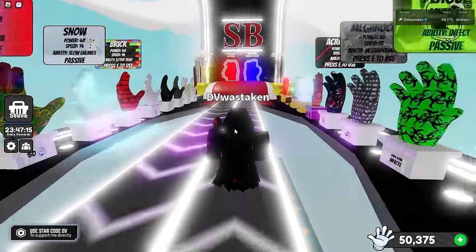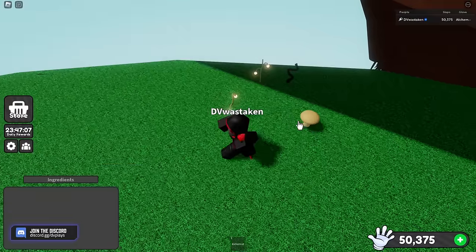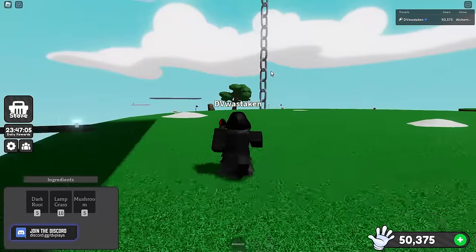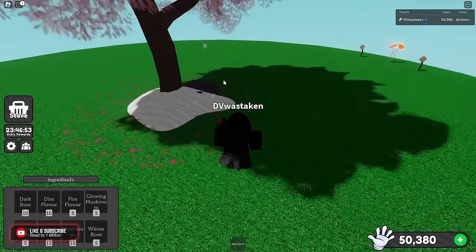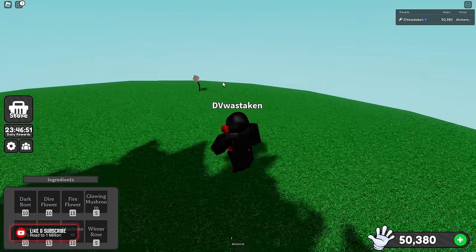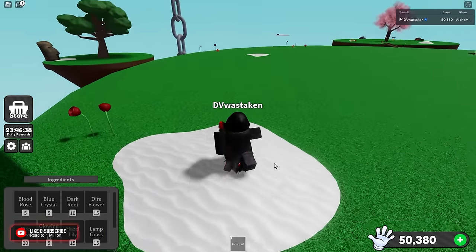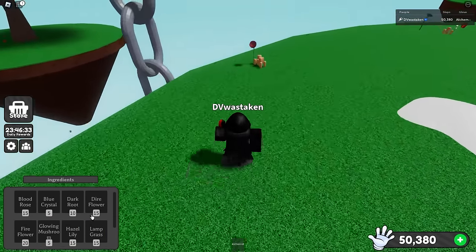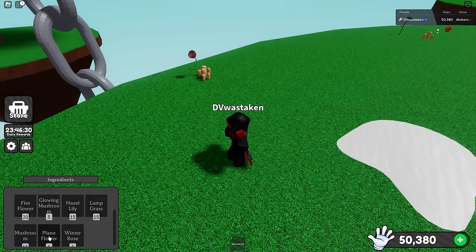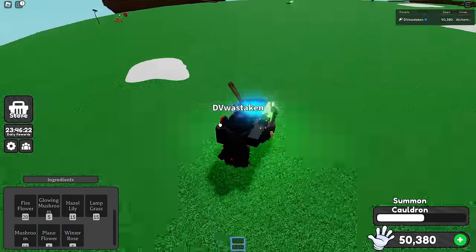Come over here into the main lobby. You need to do one thing: pick up all these items. Unequip your gloves so you don't swipe at them. You need two plain flowers and one hazel lily. I don't remember what the plain flowers look like to be honest — just randomly go around and find them. There's a plain flower, and we have a hazel lily, so we're good.